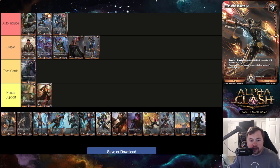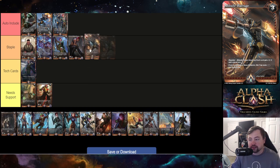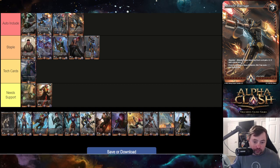Missile Barrage is a counter-attack trap: the target attacking clash card gets negative-two negative-two until end of turn. If you control one or more weapons, this trap costs two less. Overall I think it's a staple — possibly at the bottom of auto include — because being able to reduce its cost makes it much more playable from its initial three-cost.